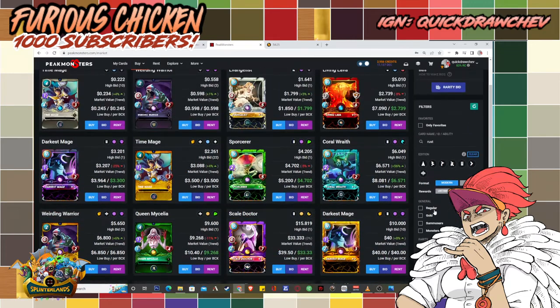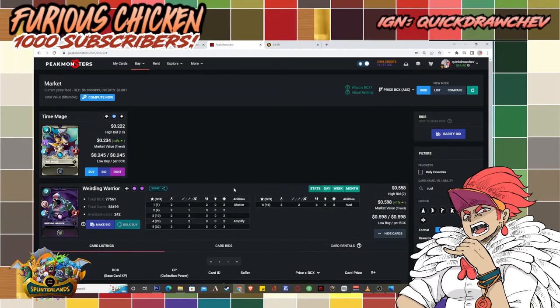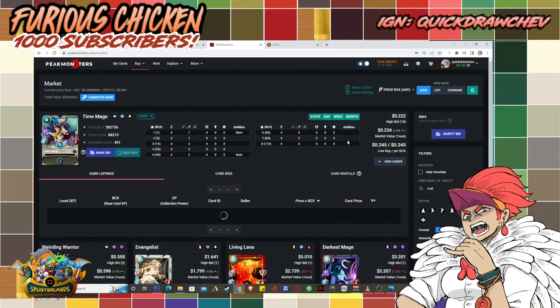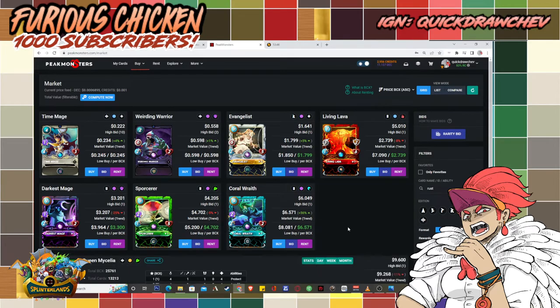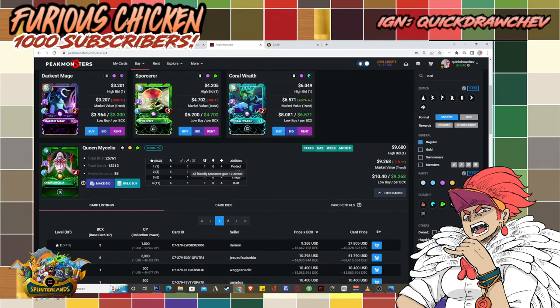One other card you can take advantage of is Weirding Warrior, because it gets Shatter at level 1. In the higher leagues it gets Rust, of course, but in the lower league it gets Shatter. Shatter destroys your opponent's armor right away — it doesn't matter how many armors they have. If they have 5 armor and your Weirding Warrior only deals 1 damage, it doesn't matter; it will automatically destroy your opponent's entire armor pool and get to their HP right away. Time Mage as well in the gold league gets Rust. I've used this before — it's an awesome strategy, especially against people that use Queen Mycelia, because Queen Mycelia takes advantage of her Protect ability giving 2 armor to everyone.